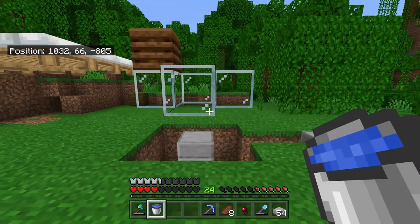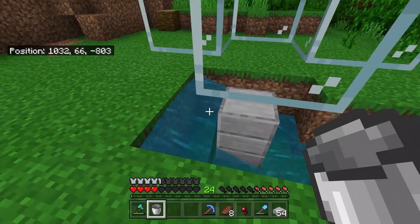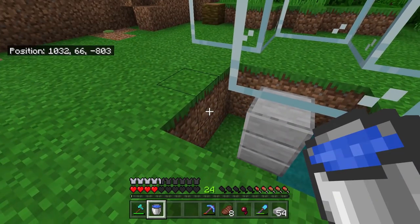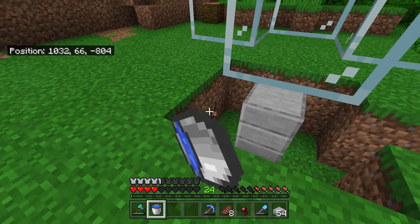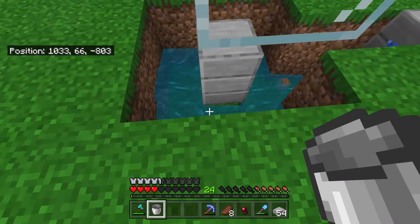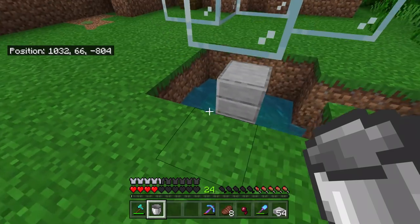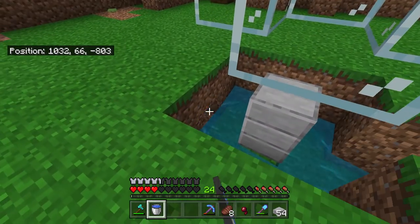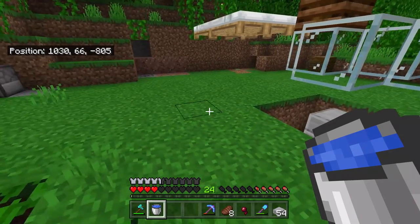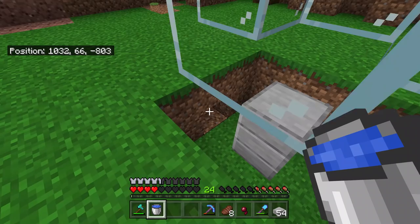As far as the water goes, if you just put the water like this, the villagers are going to be able to get out and there's going to be a source block of water. So what you're going to need to do is remove this block and place the water in there like so. This is going to prevent any source blocks of water. The half slab just above the ground is going to prevent the water from clogging up and going anywhere.